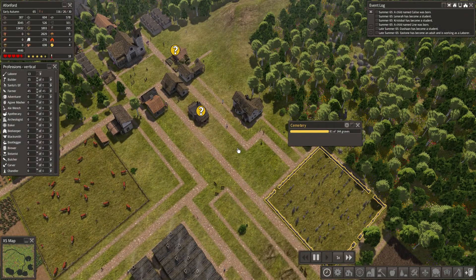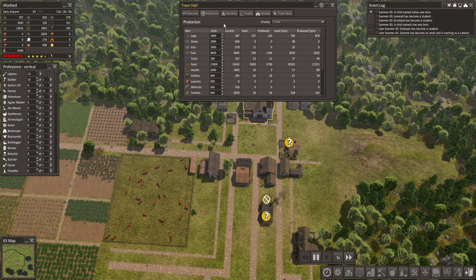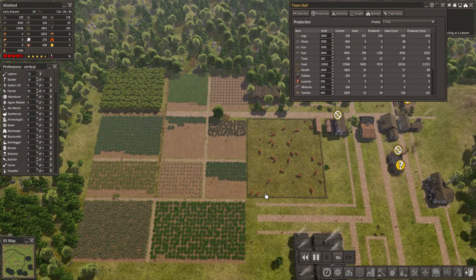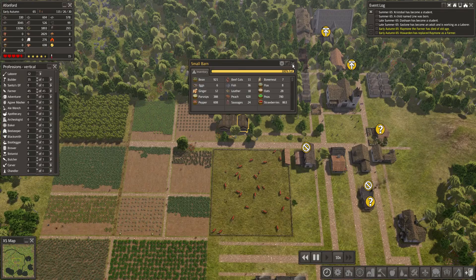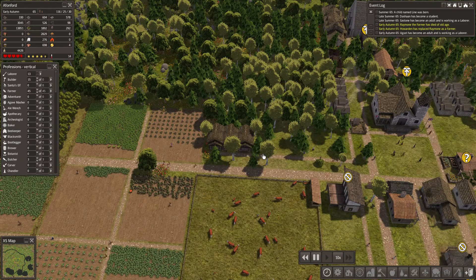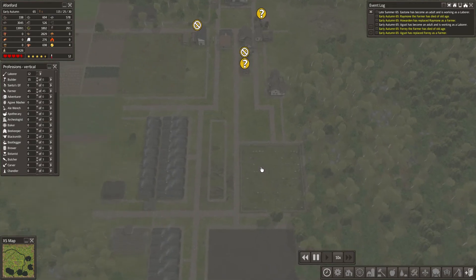So the first thing we need to do is obviously check the status of our food. You can see here we've produced — current produced this year — 21,000 used. That doesn't seem to make sense. This is this year; that's because they're still doing it. So they should be transferring all of that into here, which they're all 100% for, which is ridiculous. There's got to be a way to improve upon this, but I have no idea.